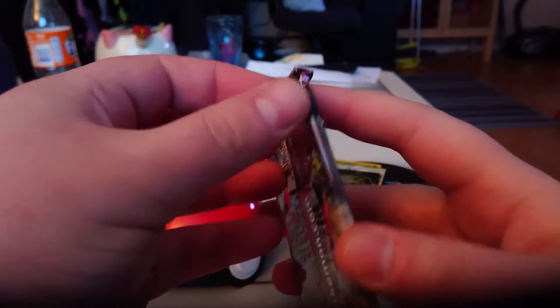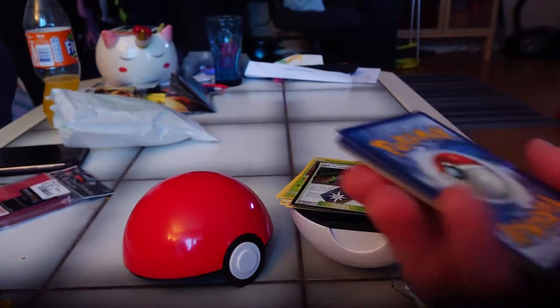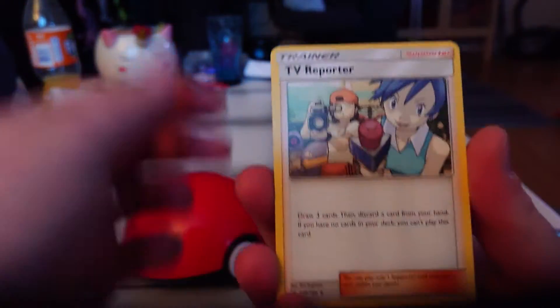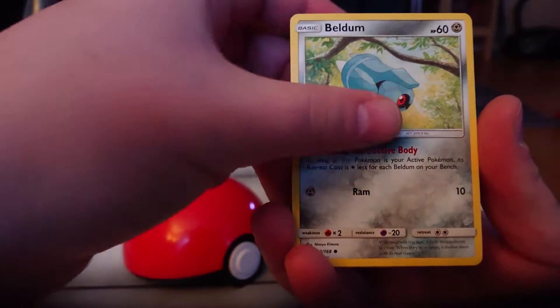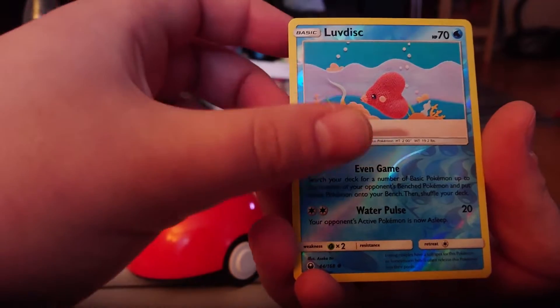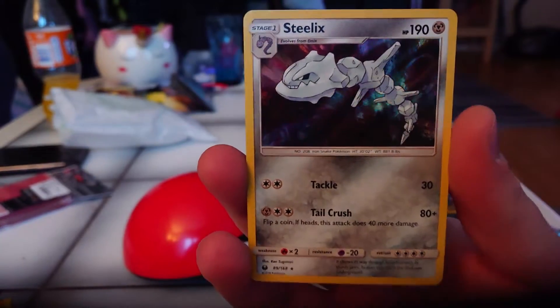And the last one is the Celestial Storm. Starting up with another Fairy Energy, TV Reporter, Darn Space, Last Chance Potion, Beldum, Lotad, Seedot, Skiddo, Alolan Raichu. The reverse is a Luvdisc. And for the rare — a Steelix, holographic.